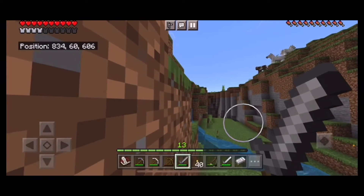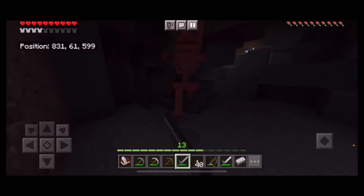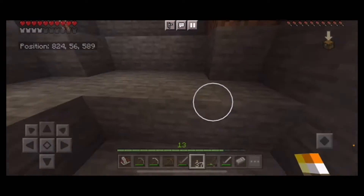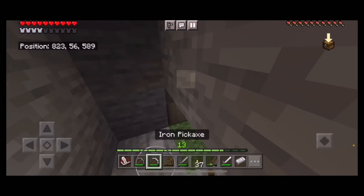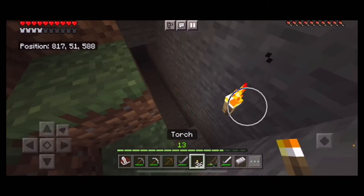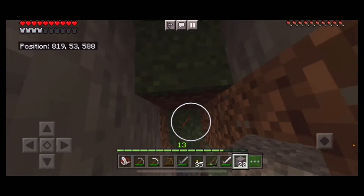Seems like the skeleton is smart enough not to come out. We just take him out. Not having a shield is not good because creepers can come out of nowhere and blow you up. There seems to be a little cave back here — I can hear lava. The passage gets very tight and there's nothing besides copper, so we get out and check the rest of the cave. No iron in these first two caves.